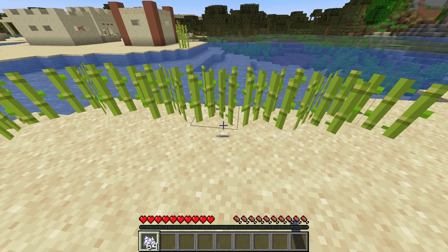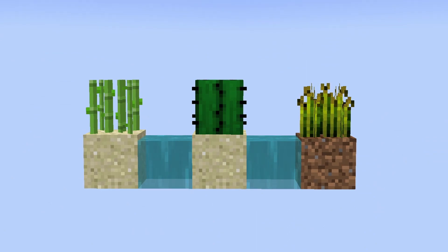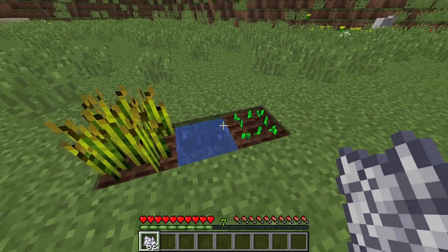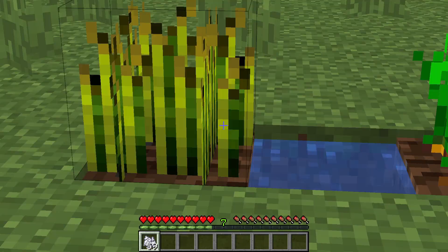So if it's so useful, why can't it be used to speed up sugarcane growth? Back in the early development periods of Minecraft, there were very few plant items that existed, and when it came to bonemealing these items, the general rule was that if a plant grew within the same block, such as wheat and carrots, it was able to be bonemealed.